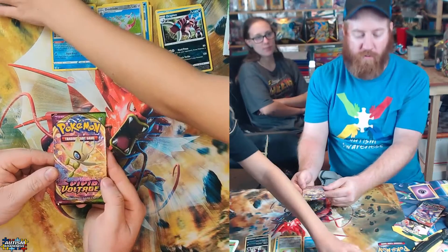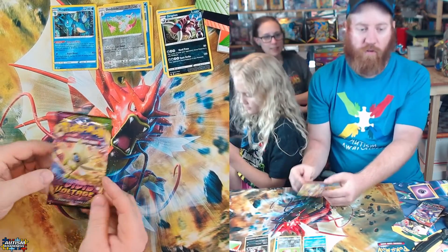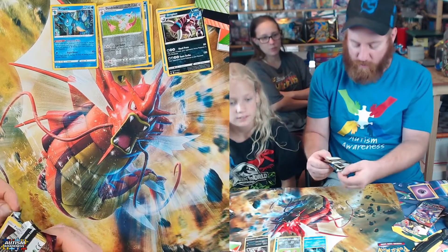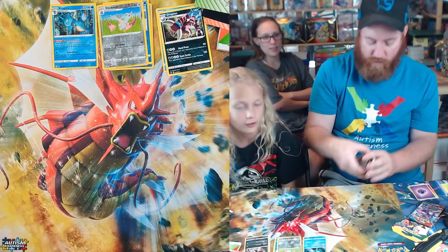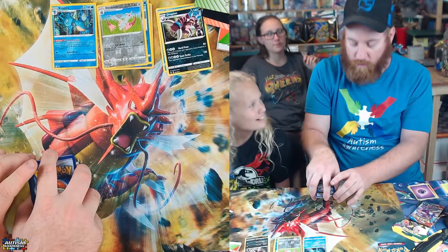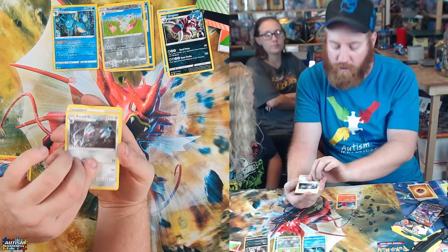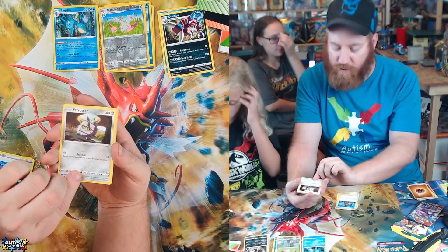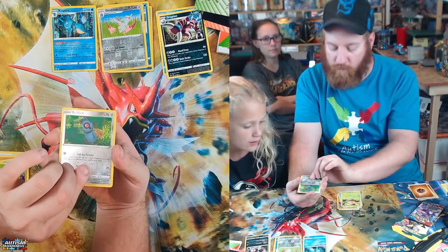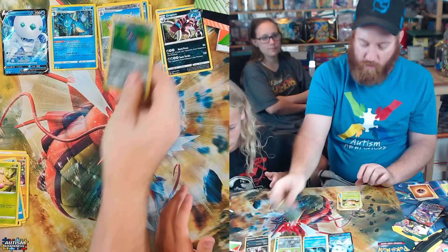I'm gonna open up Vivid Voltage — it's got that fat Pikachu. We're totally unorganized. Imagine if we ever did a video opening like 100 packs or 1000 packs — it would just be so messy. Psychic. Water. Magcargo. Excadrill. Nessa. Ferroseed. Rylou, Sandile, Wellmer, Weedle, Veldum. It seems like it's the most common.